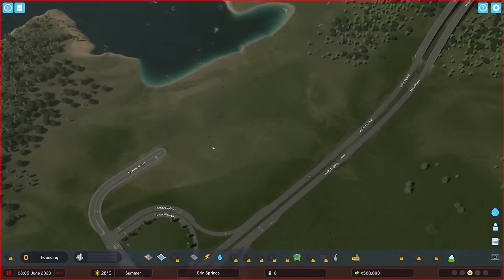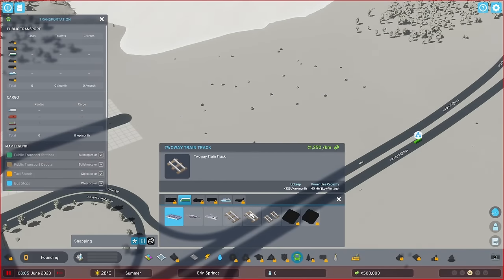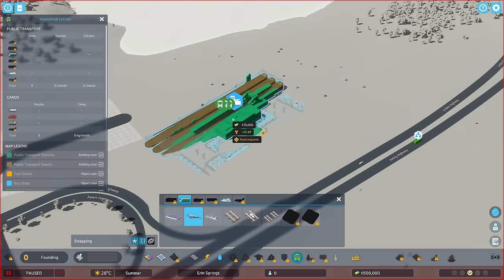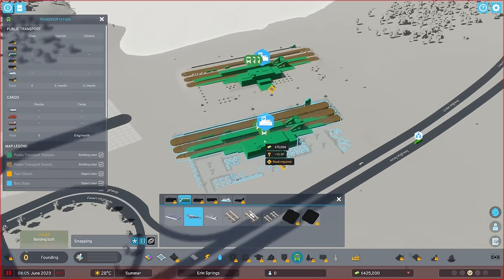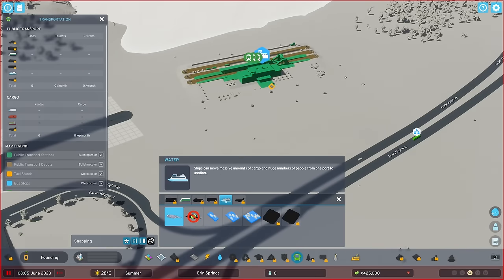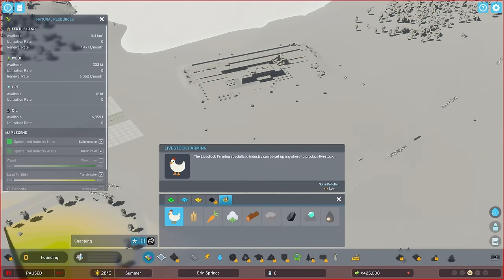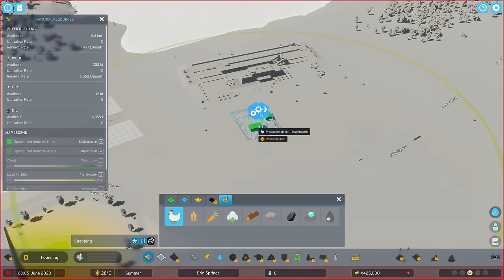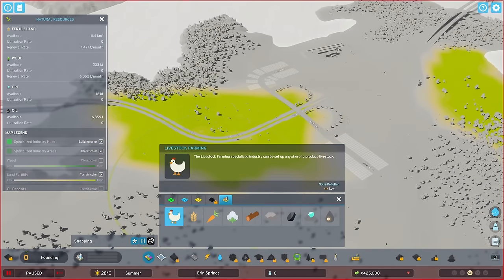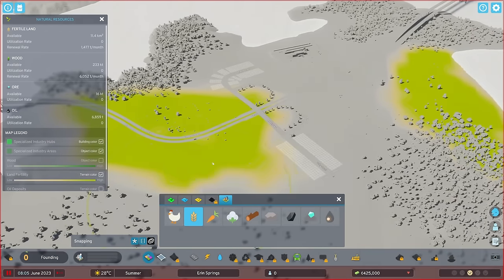The Historical Start mod does three things. It allows you to start building railways right from the start — some cities started growing around a train station, which you can now place without placing the rail yard first. You can also do all the shipping things and build farms or any kind of specialized industry, so if you want to build a small town that started with some farms, you can now do that instead of being limited by vanilla CS2.